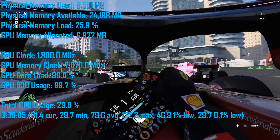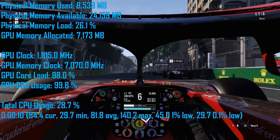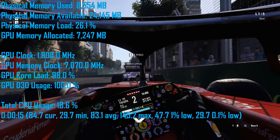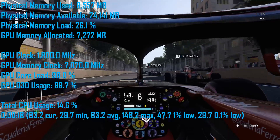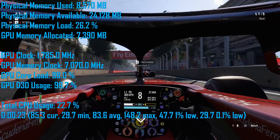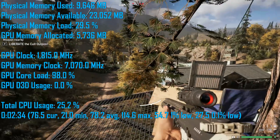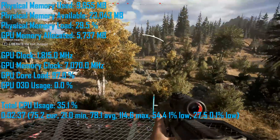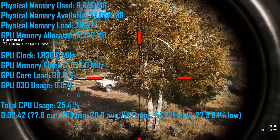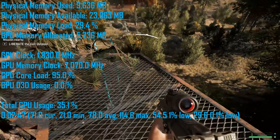F1 2018 is a title you'll probably get away with just fine using 8GB of memory, as system memory usage peaked at 8.5GB — right on the edge, but you'll probably get away with it. At 4K, VRAM usage was quite high at 7.5GB, but any GPU that can handle this extreme resolution will have at least 8GB of VRAM anyway. For Far Cry 5, RAM usage hit 9.8GB, though VRAM usage was reasonably low at 5.8GB — at almost 10GB of system memory, you're starting to get too far beyond what 8GB will let you get away with.